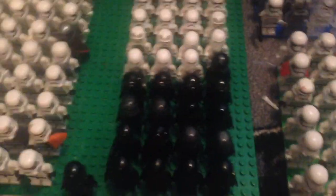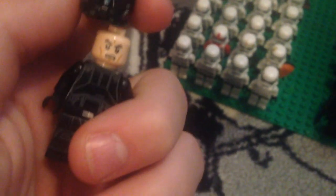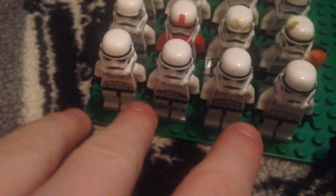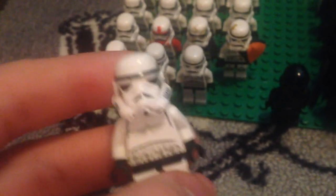We have one big base plane, one straight base plane, and one of these. Let's start off with the front — I just have a death trooper right there. These troopers are sick. Right here I have three troopers from 2008 to 2012, and one stormtrooper which I use as Gus in my stop-motions — it's from 2002.